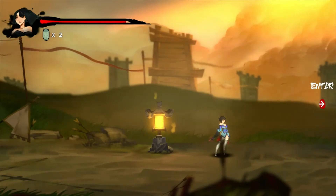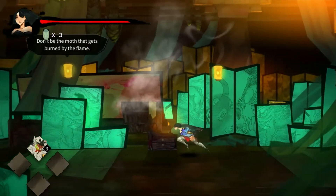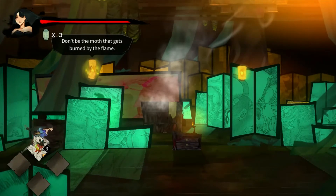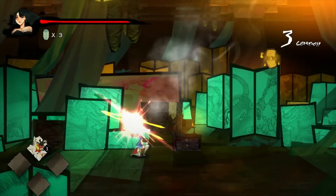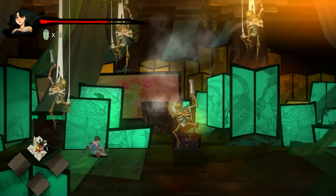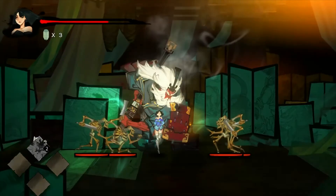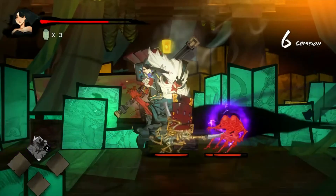As you play through the game you gradually start to unlock new moves that you can either purchase at save points, or when you defeat a boss you unlock their move and can use it yourself. These add to combos and make the game a little bit easier, because when you get lots of enemies on screen you can use these more powerful moves — and it looks great as well.